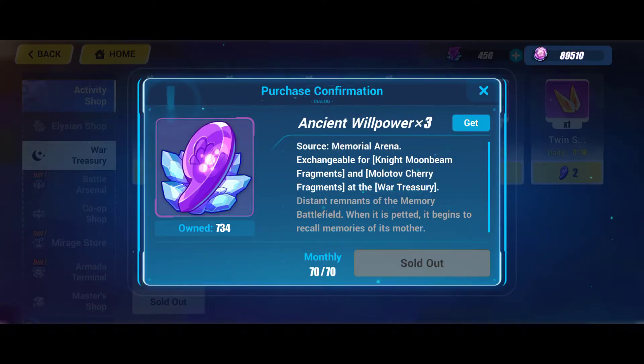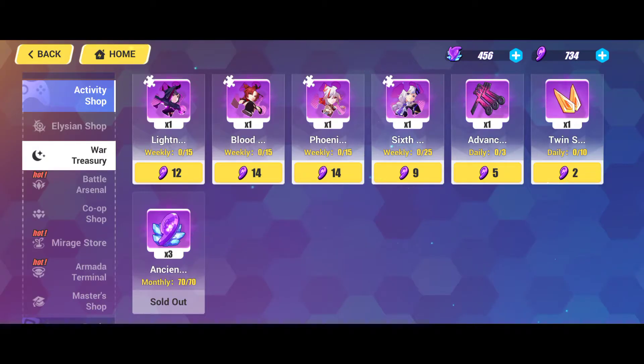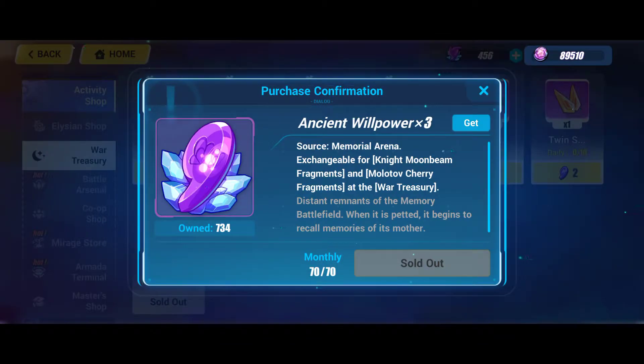This is set, so you can buy this using — the purple currency on the upper right corner. I forgot the name. I've been playing Honkai for two years and I forgot the name. Whatever it is — the purple currency, the circle one, crystal purple gem — whatever, on the upper right corner. You can see I have 89,510.